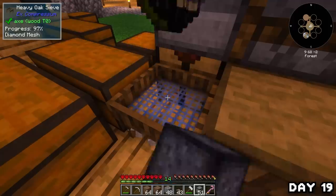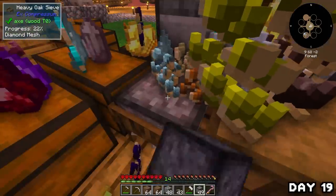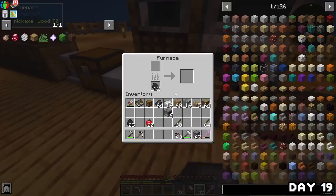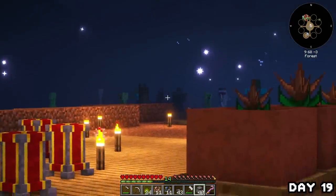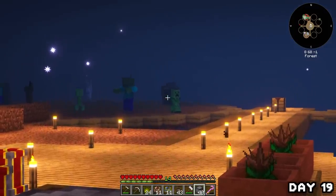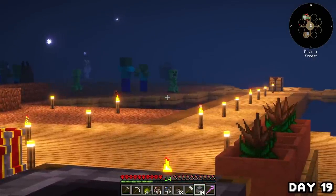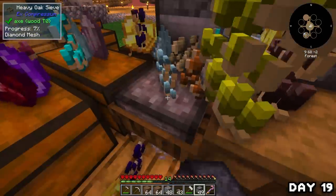I tried to see if sandstone seeds were a thing but they aren't — though I can get it pretty easily anyway. I spent the night sieving through gravel, dirt, and sand, and also made some ferrite to keep up with smelting. At some point in the night I heard an explosion and found my dirt island filled with mobs including some who fell off the edge — and honestly this gravel was making that fate seem very preferable.